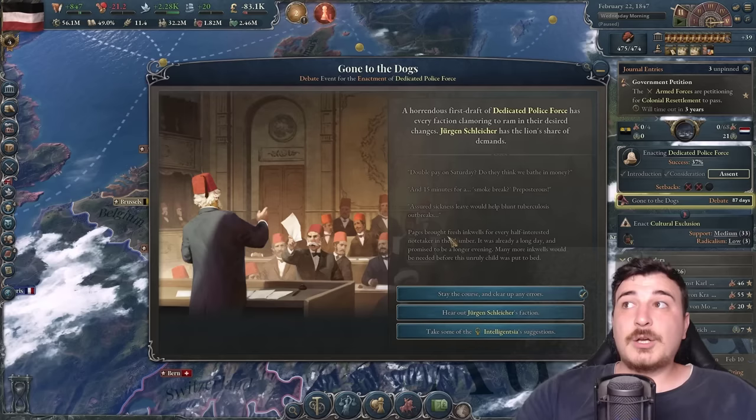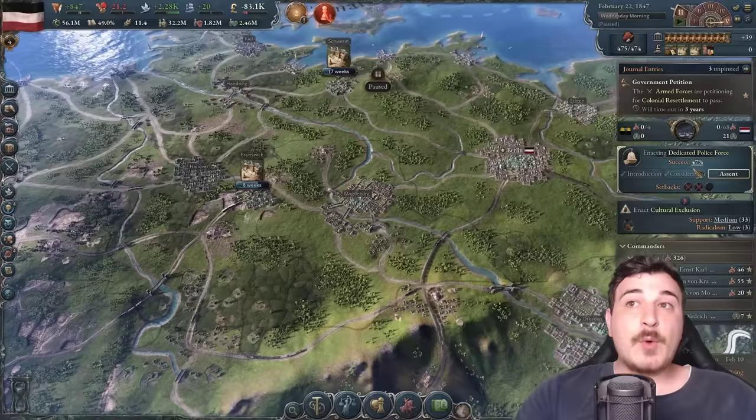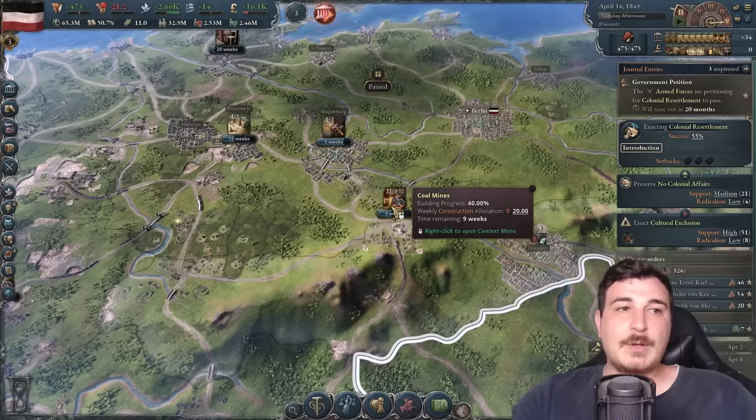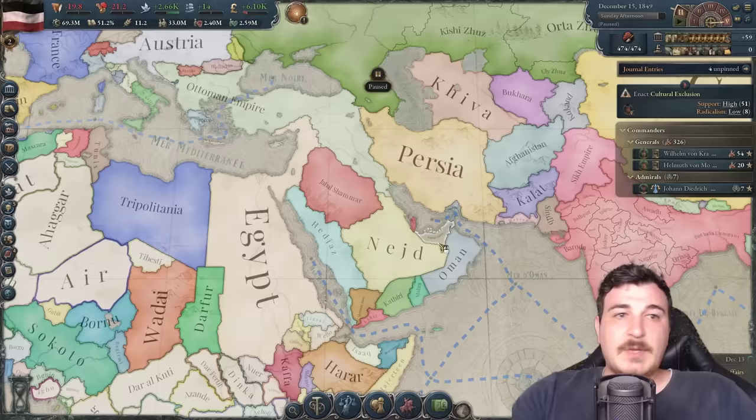We're making a ton of money still. I'm not lowering taxes yet — instead building more construction sectors to massively ramp up production capabilities. Maxing out Saxony next. There are market access issues in Silesia so building more railways. We're up to 47% success chance with dedicated police force — I really hope this passes. Significant shortage of lead, so building lead mines — Bavaria apparently has a lot of them.